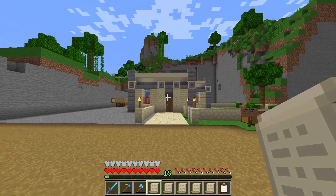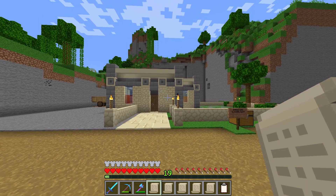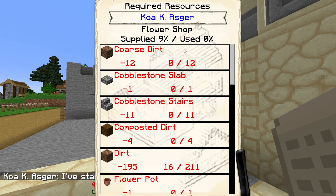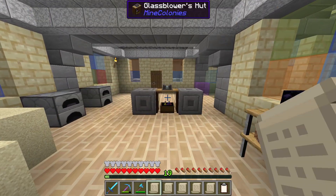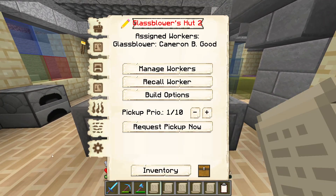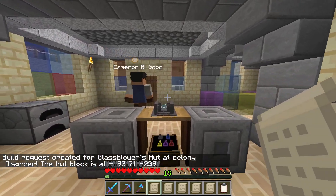We are already off to a good start. That was Koa just completing the level 2 upgrade to our sandstone glassblower. And even better, he has just picked up our flower shop upgrade. We will head out and assist him with that in a minute, but for now let's come in and upgrade this glassblower's hut to level 3.